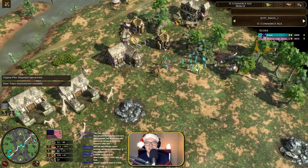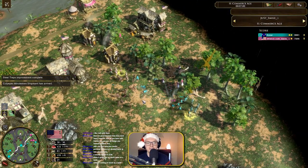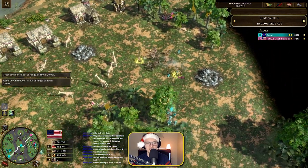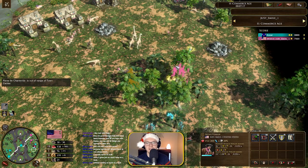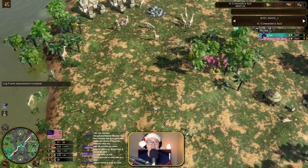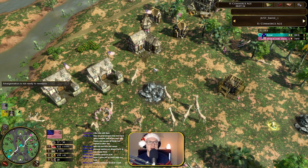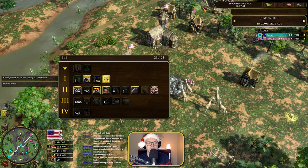Just Smile is going for the Virginia Plan. He didn't manage to secure a veil bear so he needs to be a little careful, but as long as he can get his units to dance around the TC he should be okay. He needs to be careful with his villagers — he's making a decision to stand his ground. The Minutemen have come out now — perfect timing to deal with them. Beautiful unit, look how fast they are. Crossbowmen are really slow moving units.